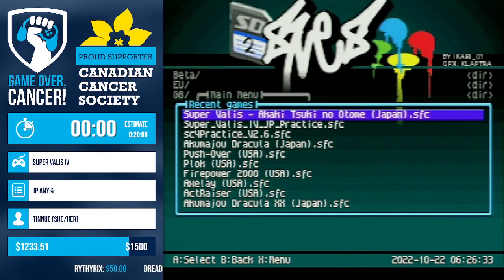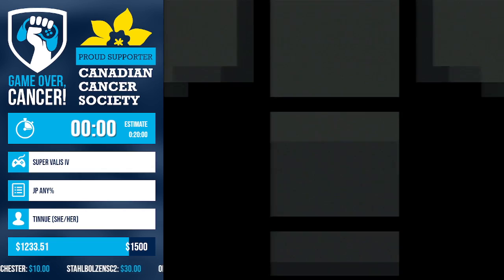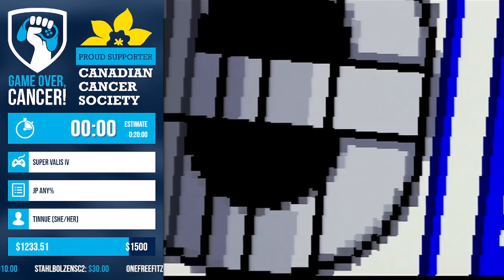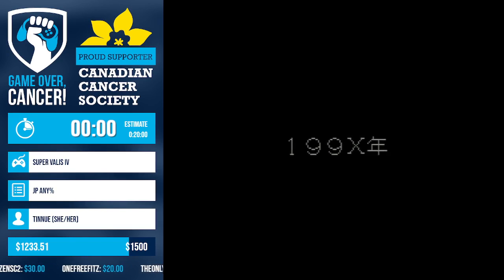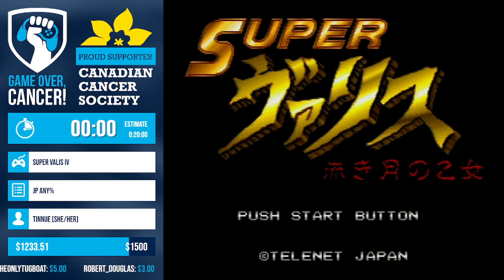All right, we're back from a quick break. Coming up next is Tinuee with Super Wireless 4. Tin, how are you doing? I'm good. How about you, Mannix? Great, and whenever you're ready, good luck. Thank you. All right, I'm gonna have a little bit of a cutscene here after this. I'm gonna make sure to set you guys up for the timer as best as I can. But let's hop right into it. So hi everybody, I'm Tin, this is Super Wireless 4.